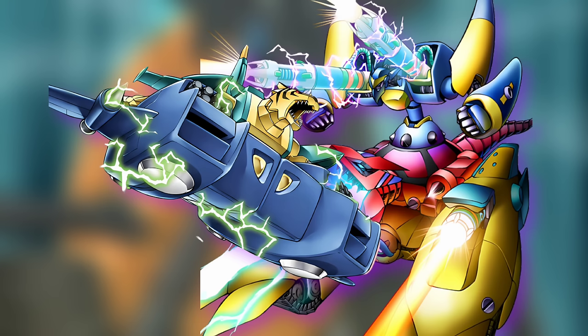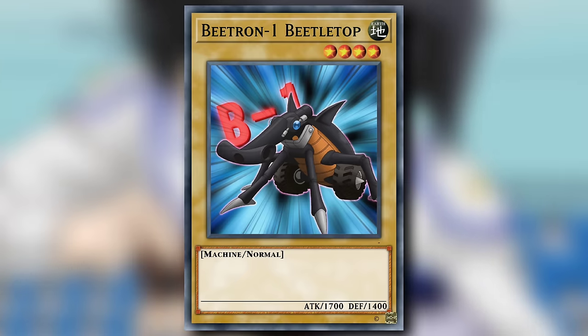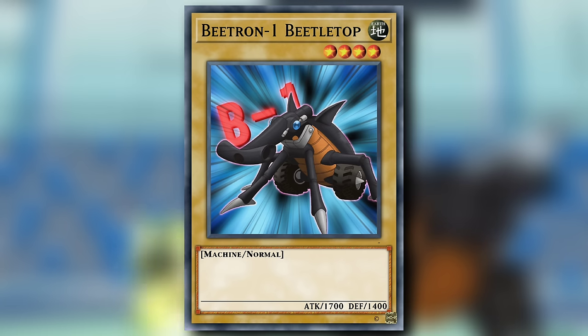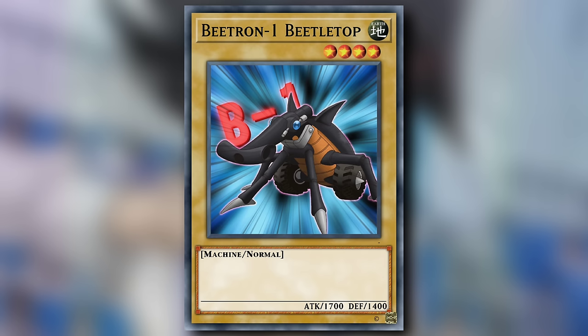Chaz also played his own dedicated archetype of Union Monsters known as Beatrons, rolling in with Beatron 1, Beetletop — a level 4 Earth Machine normal monster with 1700 attack and 1400 defense. Typically in this series there isn't much to say about Vanillas outside of them being decent beat sticks for the time, and even though there are far better options on that front, number 1 here is a key player in the Beatron strategy.